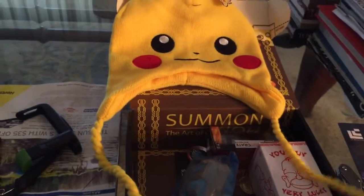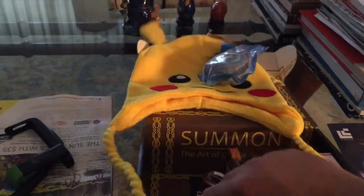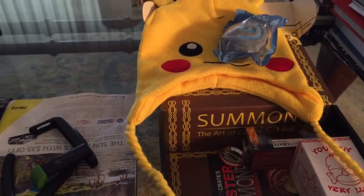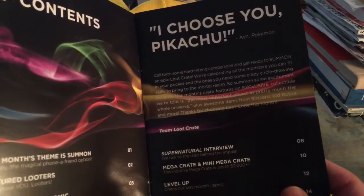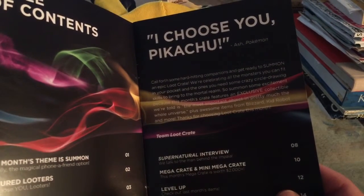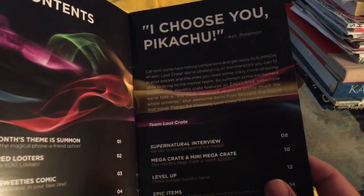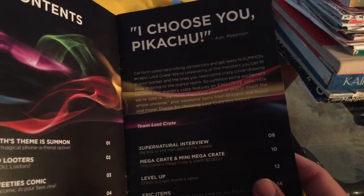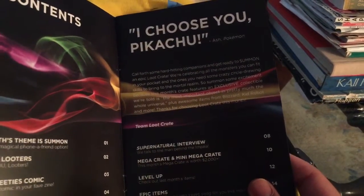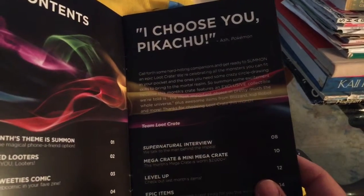So far there's a comic book and a beanie. From Hearthstone — I was right, from Warcraft, sort of. Let's see the magazine. Table of contents: 'I Choose You, Pikachu.' Call forth some hard-hitting companions and get ready to summon. This month's crate celebrates all the monsters you can fit in your pocket, featuring an exclusive collectible described as the most important object in pretty much the whole universe, plus awesome items from Blizzard, Kid Robot, and more.